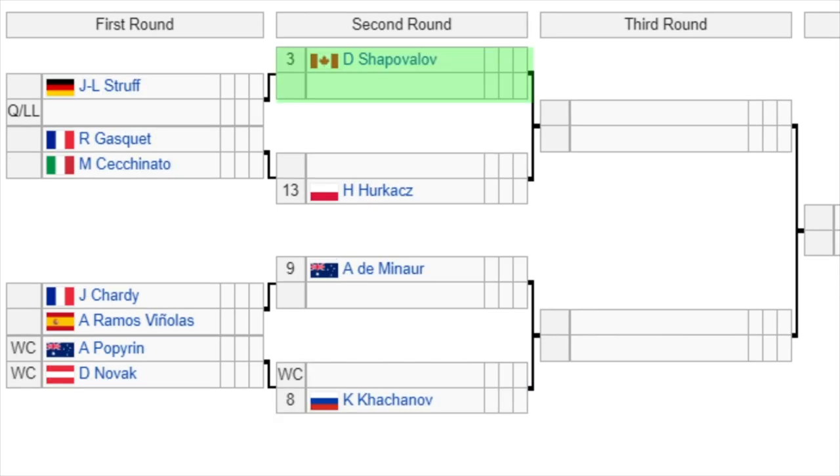Second quarter of the draw now. We've got Shapovalov, the number 3 seed, getting a bye in the first round. He'll play the winner of Struff or a qualifier in the second round. Then we have Gasquet versus Cuevas — winner of that plays number 13 seed Krajicek in the second round. The number 9 seed De Minaur gets a bye and will play the winner of Chardy versus Vinolas. Chardy's been in some form, so watch out for him. Then we have a battle of the wild cards between Popyrin, who just recently won his first tournament back in Singapore a couple of weeks ago, playing against Denis Novak, the Austrian. The winner plays number 8 seed Khachanov, who's been in some mixed form recently — he pushed Tsitsipas a couple of weeks ago, so maybe keep an eye on him.